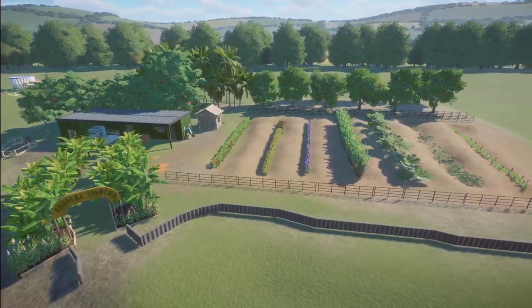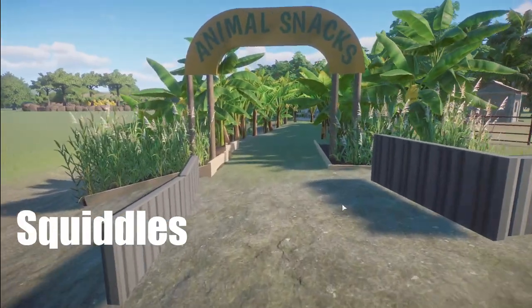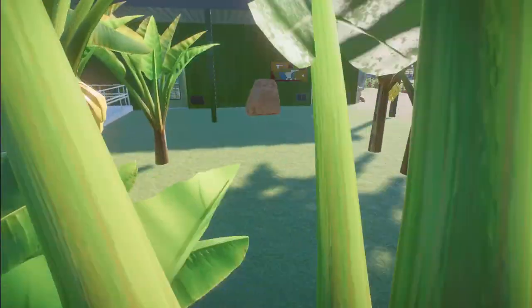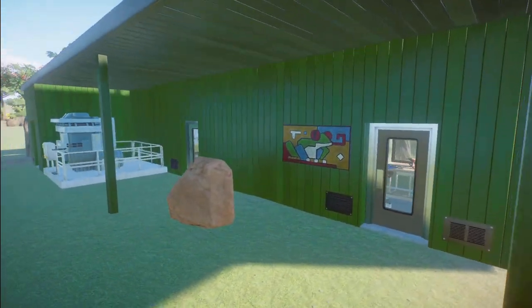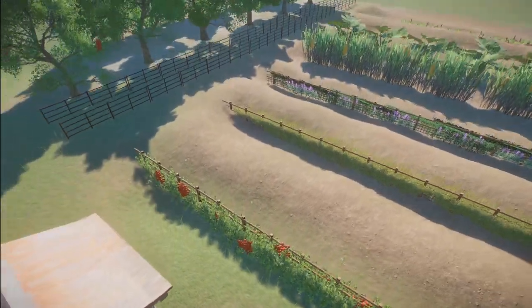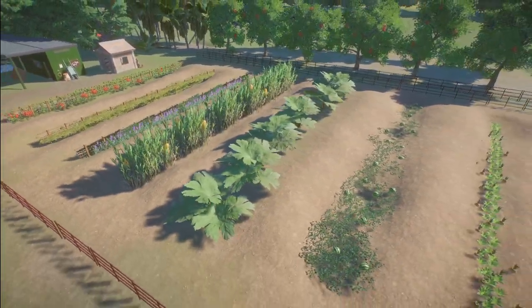Our next piece was made by Squiddles. They called this Animal Vegetable Garden — I also found it under Food Garden for the animals. Bring this into your zoo for right around $17,000. What a really, really cute little idea this is. Thank you so much for sharing this with us. You did a great job on all these vegetables too.